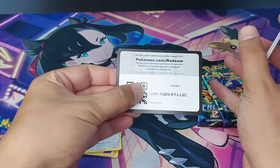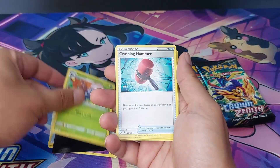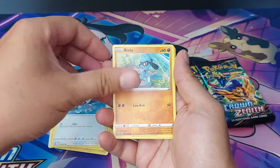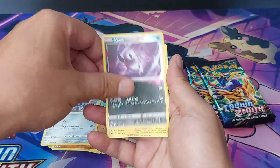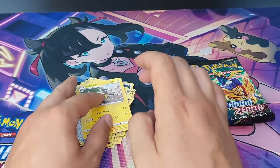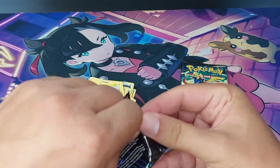Second pack — code card and a V-star marker. That means there's nothing here. Gloom, Crushing Hammer, Luxio, Emolga, Scyther, Starly, Raichu, Absol, and an Archeops normal rare. Told you — whenever you get these V-star markers in packs, usually they are duds. Especially in the Crown Zenith ones.